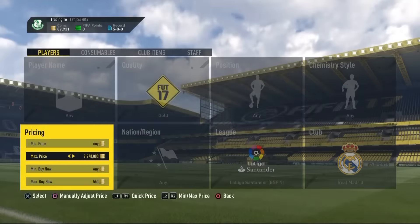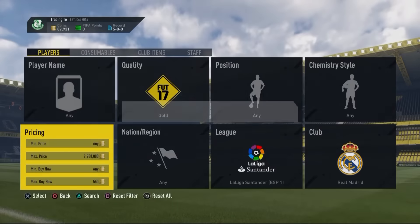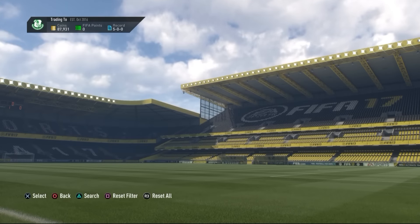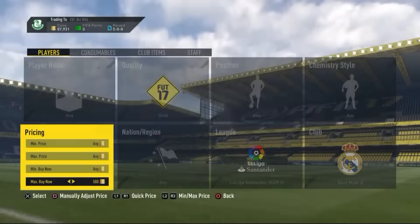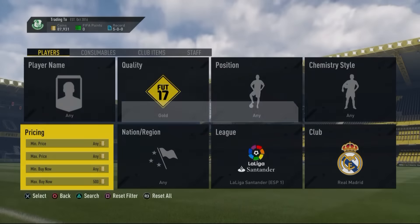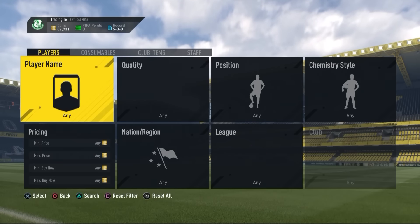Real Madrid players also work — go to 550 coins and keep sniping. There are about three different non-rare cards you can find. Real Madrid and Barcelona are great at around 500 coins; find them for 400 or cheaper and that's at least 200 coins profit. These are great low-budget methods. Players like Casillas and Fernandez can be found on the market.